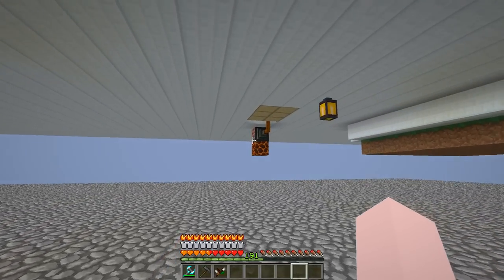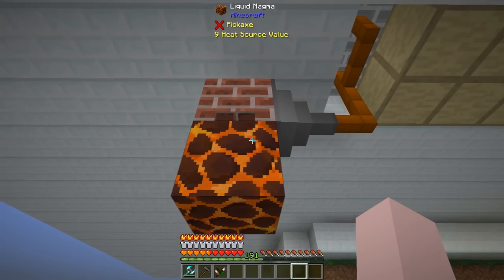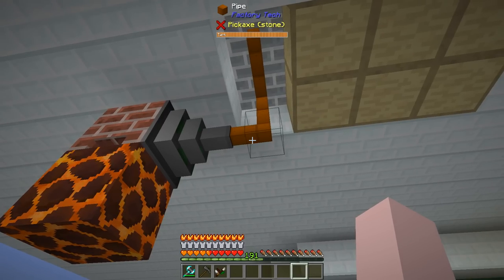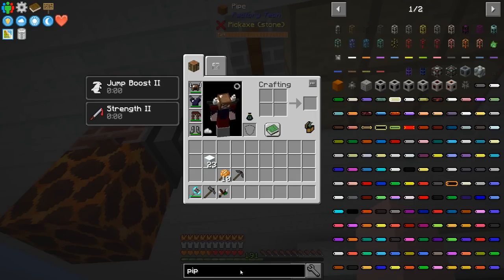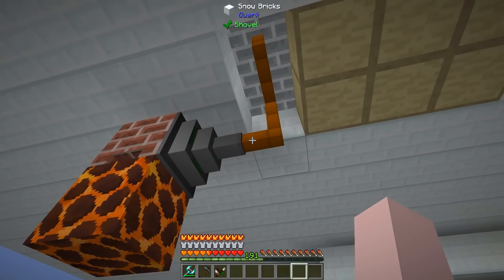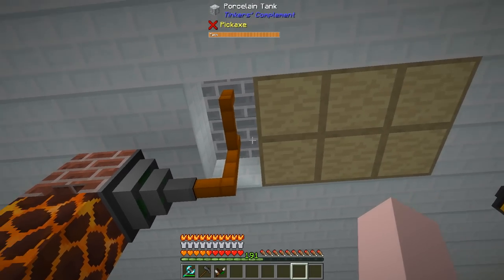I have a crucible over a liquid magma, and it's making lava. The lava is getting piped out through an extraction pump from Factory Tech, using these pipes from Factory Tech. Those pipes you might find a little confusing — when you look up 'pipe' in NEI or JEI, the last thing you'd look at is this square block, which turns out is actually a pipe, regardless of whether it looks like a block or not. It runs up into porcelain tanks above — that's how the porcelain tanks are being filled with lava.